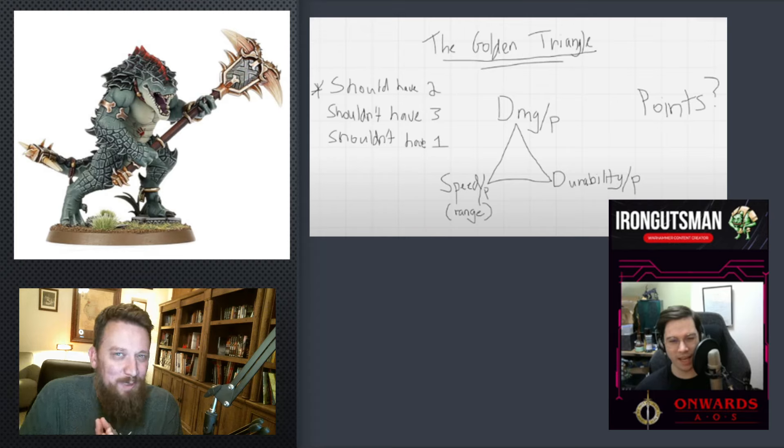This video had me thinking about Seraphon units and the Golden Triangle. What this is, is Stuart was pointing out how Games Workshop kind of designs units with three main aspects in mind: damage, speed, and durability. A good unit will have two of those — like speed and damage, so you can get where you need to go and do a bunch of damage. Or maybe you're slow but have damage and durability, so if somebody hits you, you still have a chance to fight back.